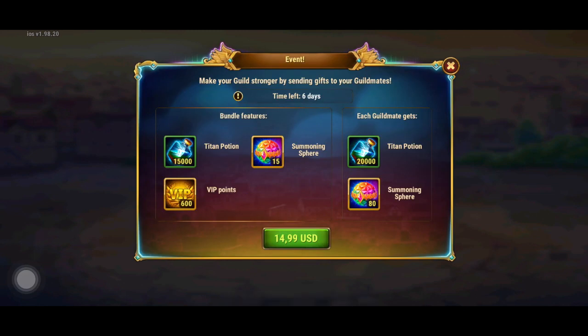Under free avatars and stuff, here in the event — this looks a little broken right now, so I'm assuming they'll fix it — but there are 15 summoning spheres, the rest of your guild gets 80 as well, plus a bunch of titan potions. It's a little off but a great deal if you can swing it for your guild.